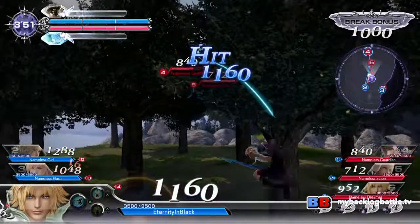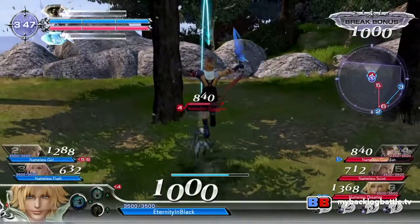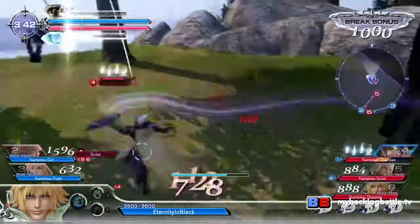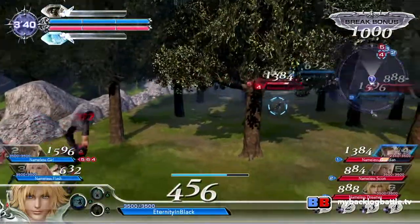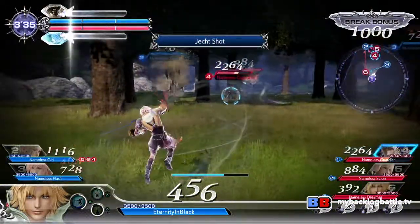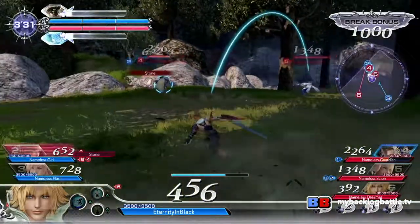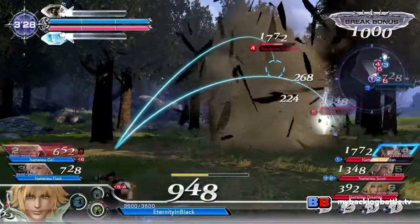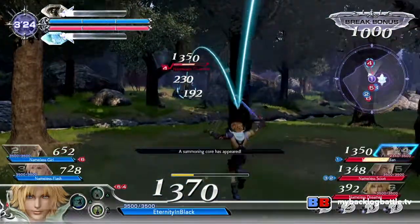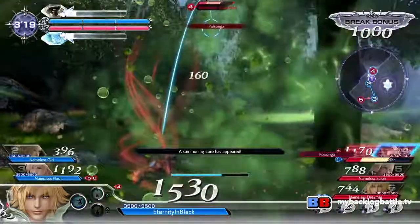Are the support abilities more passive? Some are entirely support abilities, but some are really helpful. For example, there is no regen in the game per se, but there is something called bravery regen. It applies a regenerative points effect to any of your allies around you, so your bravery increases, which you really want — so we can one-shot somebody.